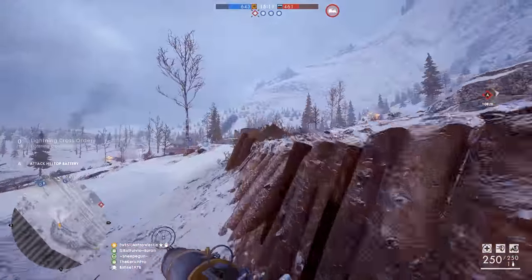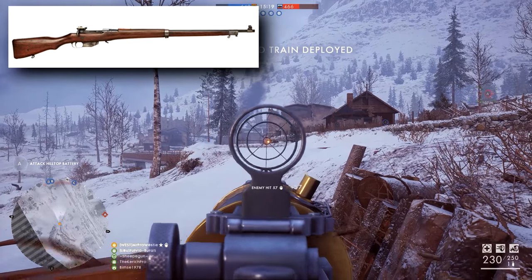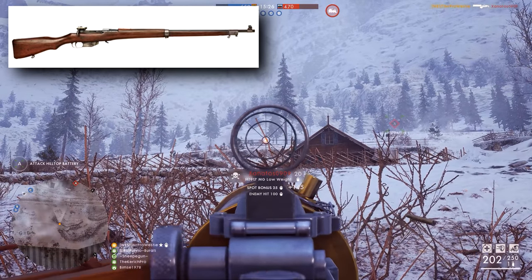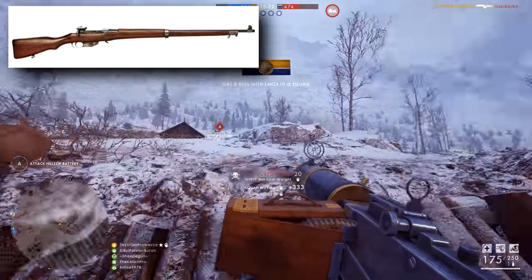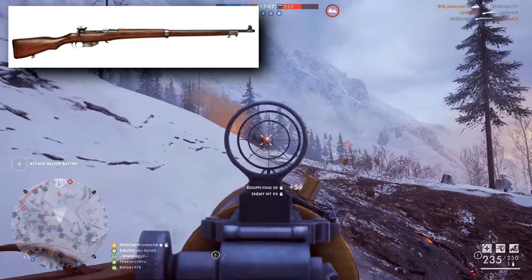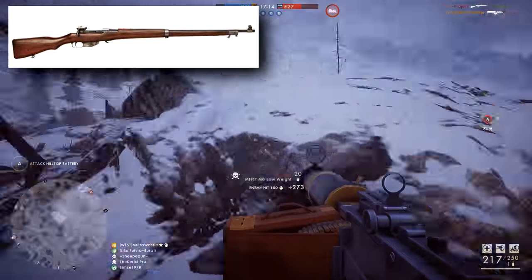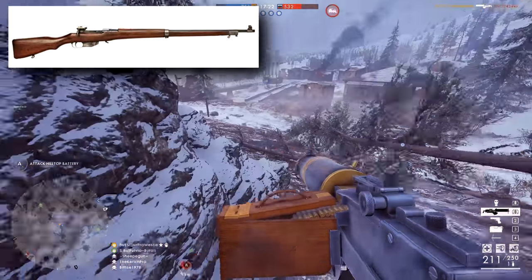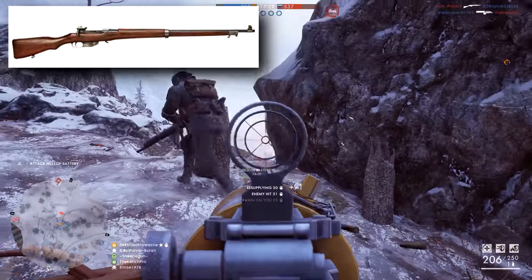Weapon number three for the Apocalypse DLC is the Ross Rifle. This is one of two weapons in my list that isn't a prototype or wasn't in testing during the war — it was actually issued to frontline troops. The reason I think this could play a part in the DLC is more because of what the DLC is supposed to bring in terms of locations. Remember that section of bitterly contested ground within the description? There were many of those during World War One, and some of those took place on the Western Front with Canadian soldiers. The Ross Rifle was issued to those Canadian soldiers, who fought under British control alongside British and French soldiers at some of the biggest battles of World War One — Passchendaele, the Somme, and Vimy Ridge.